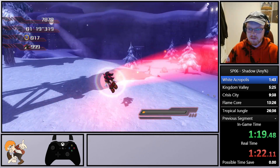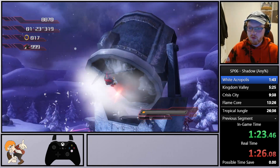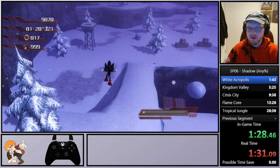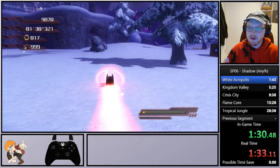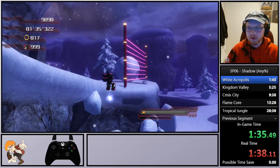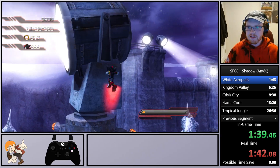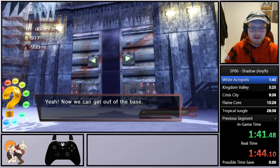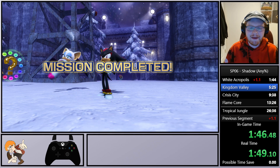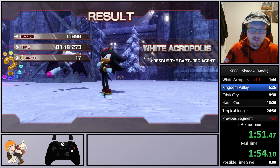Did I hit it? Nice. Usually it takes a little less time but I'm a little rusty, so I apologize. We hop down here, hit this jump — we almost died — do a couple of Chaos Spears to get up, and this should be the last tower we have to defeat. And we've beaten White Acropolis! We're about a second behind, but that's okay — we can try to beat Kingdom Valley a little bit faster, fingers crossed.